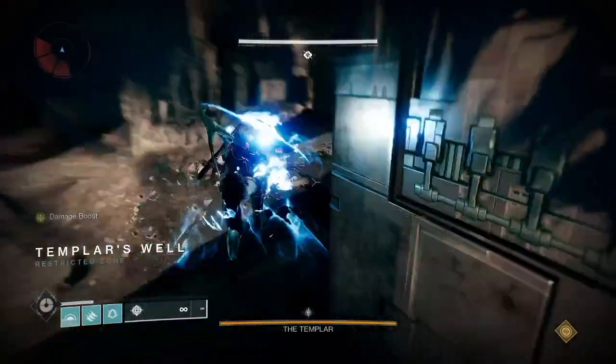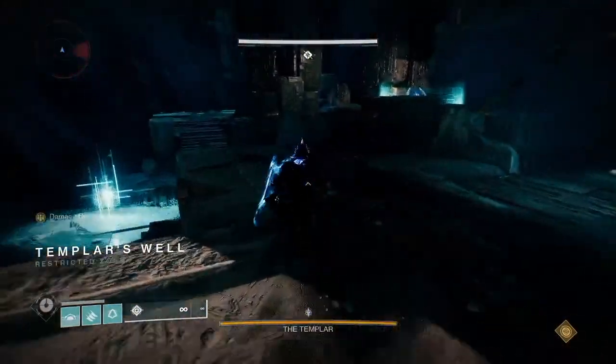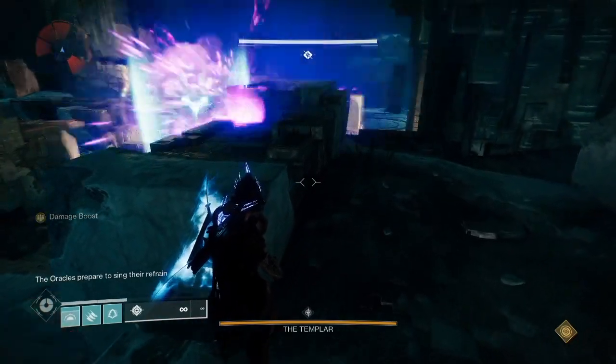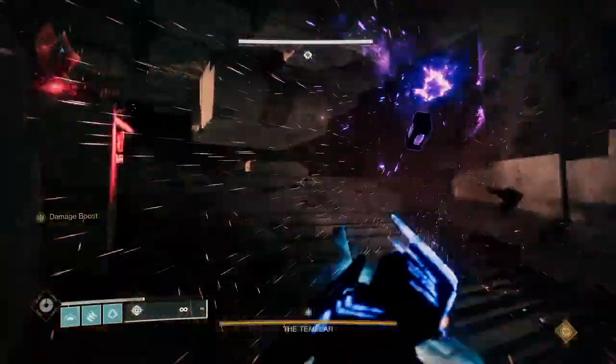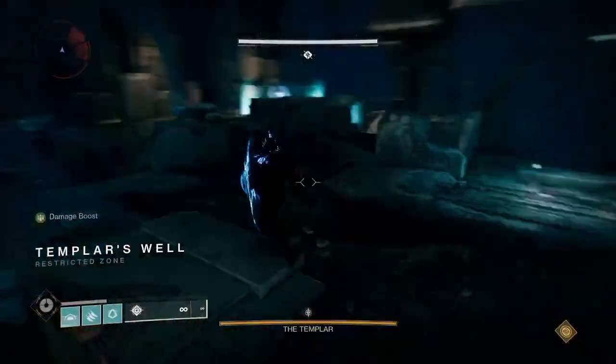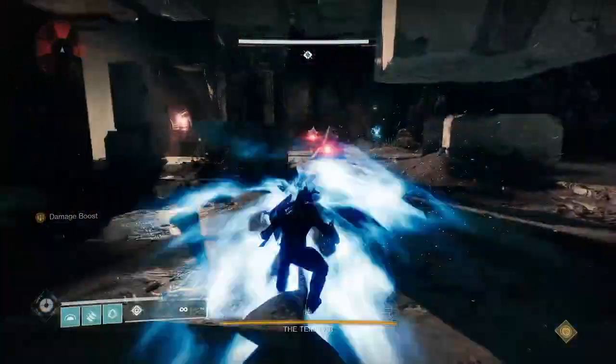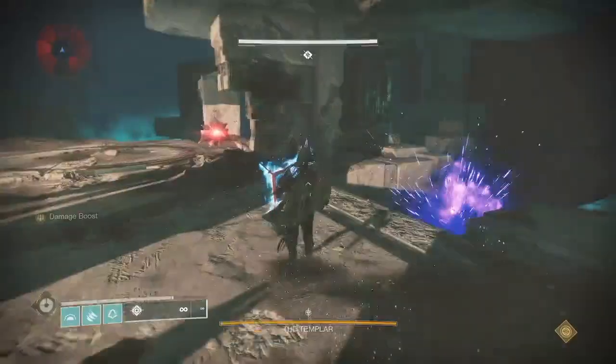The first step is to listen to the oracles. You want to break the three oracles that spawn in order to get the maximum amount of super energy. There are two main positions to read oracles from — shown here and here — which allow you to see four oracles, with the other two being identified through sound.